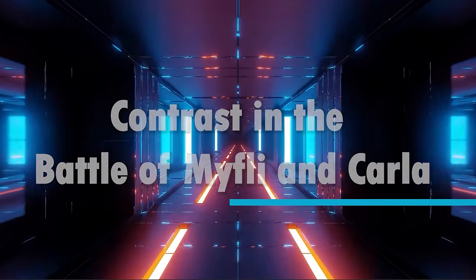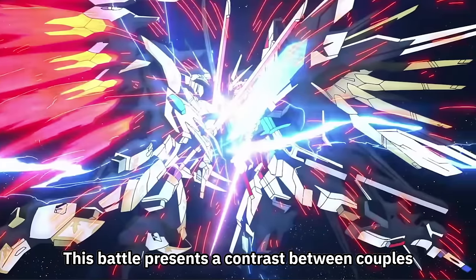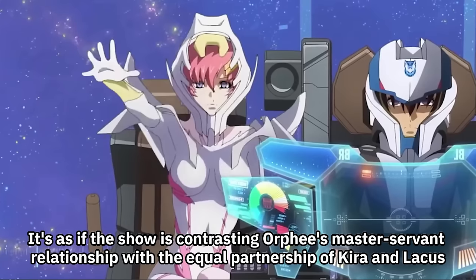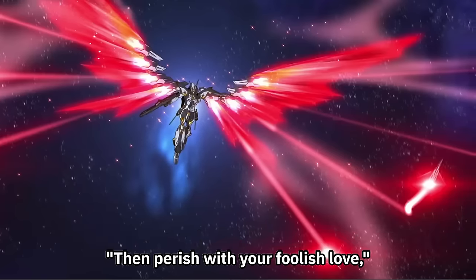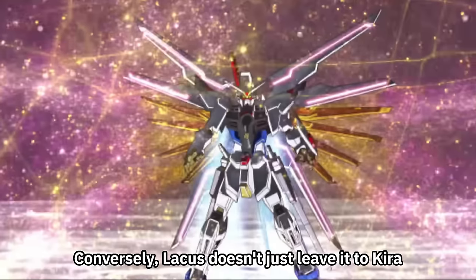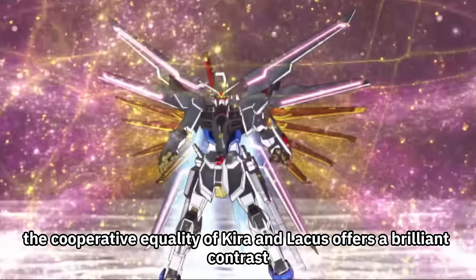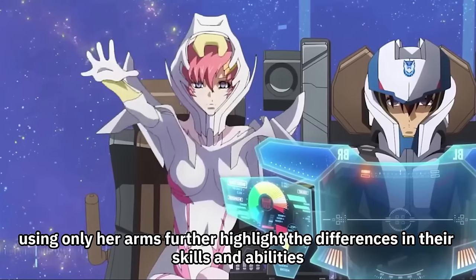Next, the battle between the Mighty Strike Freedom Gundam and Black Knight Squad Karla presents a contrast between couples. Karla's pilots sit in a front-and-back formation, whereas Kira and Lachis sit side-by-side — as if the show is contrasting Orphi's master-servant relationship with the equal partnership of Kira and Lachis. Right after Orphi declares 'Then perish with your foolish love,' Ingrid silently operates a ziggurat via touch panel. Conversely, Lachis controls the nanoparticles with her psychic sensitivity to protect freedom. Ingrid's frantic touch panel operation versus Lachis's psychic multi-lock using only her arms further highlights the differences in their skills and abilities.